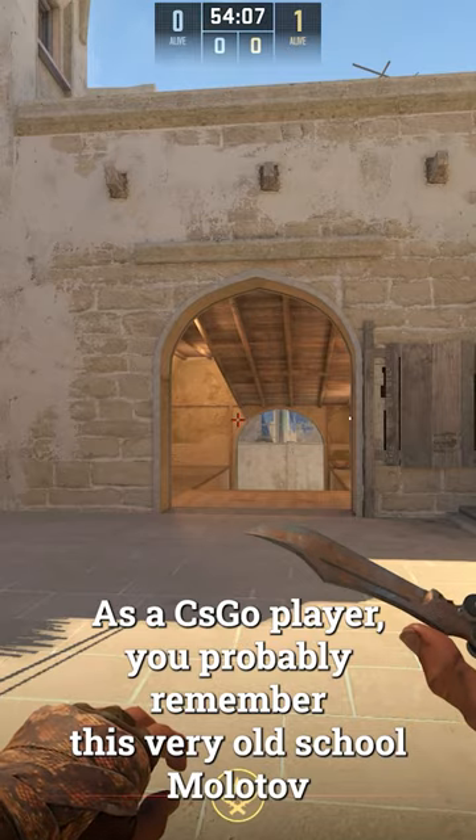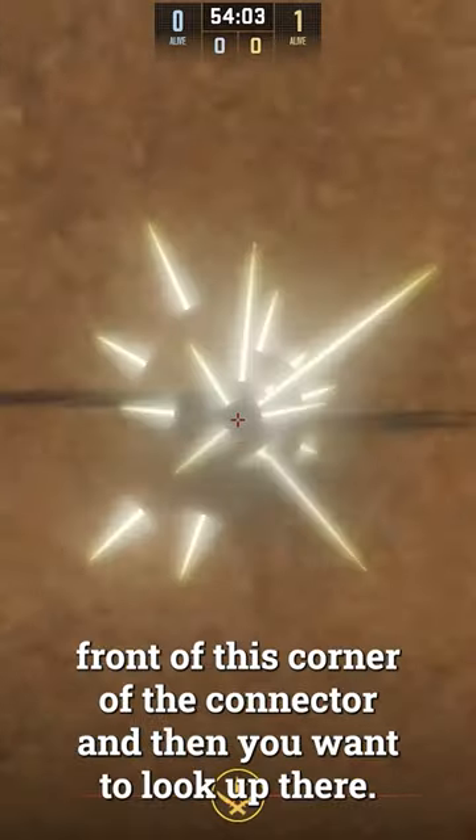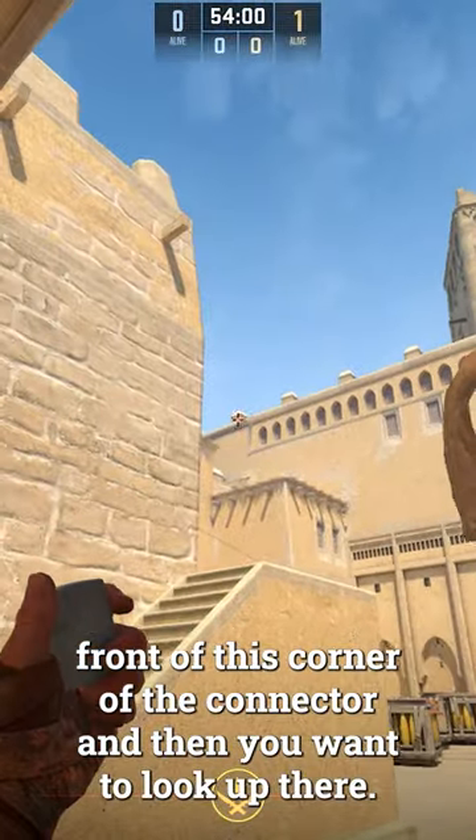As a CSGO player you probably remember this very old school Molotov up into Palace. All you need to do is get in front of this corner at connector, and then you want to look up there.